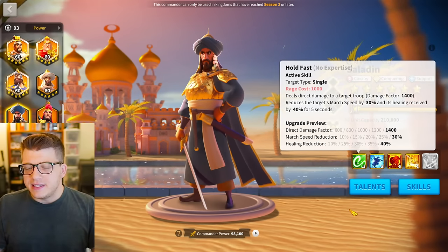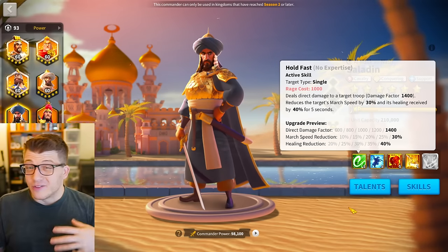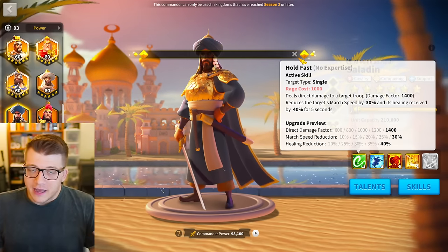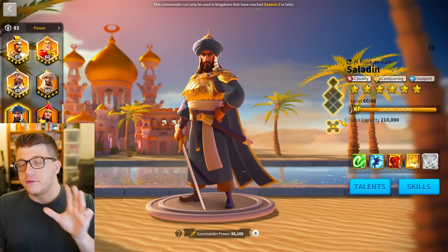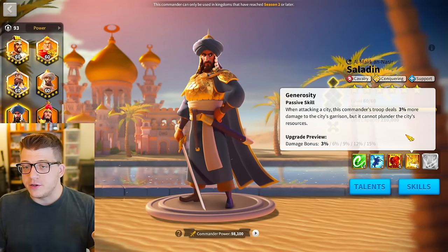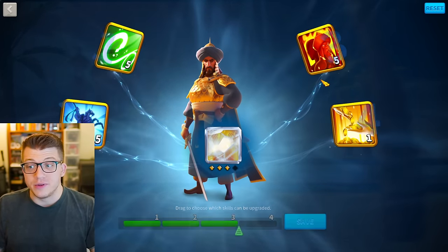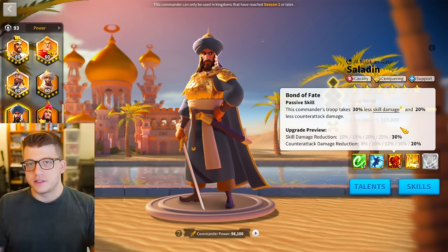When Saladin came into the game in KvK2, his primary role was to counter Richard for cavalry players — that's why you see the massive healing reduction, the snare and slowdown. Saladin was known as being extremely free-to-play friendly because you really don't need the fourth skill at all. You can skill lock that fourth skill and guaranteed get the skills you want.